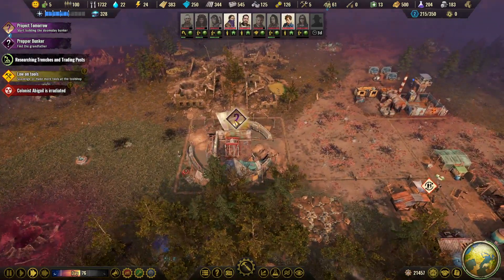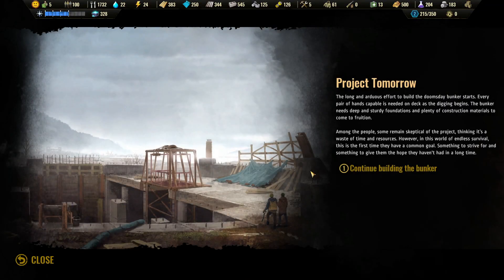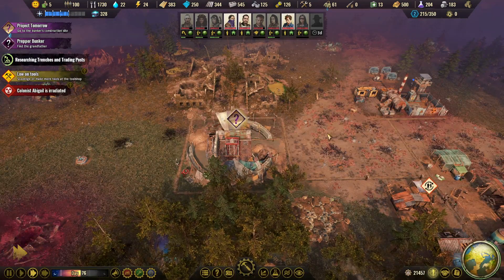Doomsday bunker phase one is ready — let's read up. Project Tomorrow: the long and arduous effort to build the doomsday bunker starts. Every pair of hands capable is needed on deck as the digging begins. The bunker needs deep and sturdy foundations and plenty of construction materials. Among the people some remain skeptical, thinking it's a waste of time, however this is the first time they have a common goal — something to strive for and give them hope they haven't had in a long time.